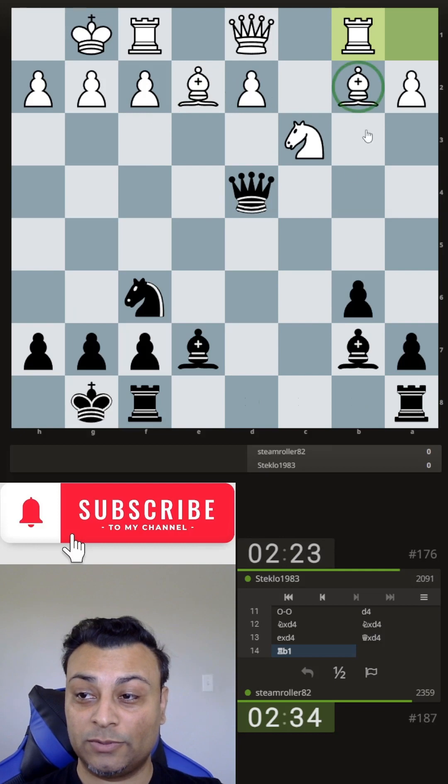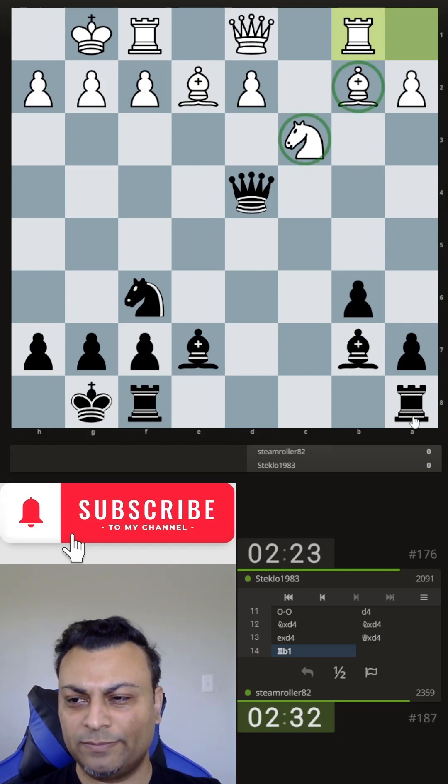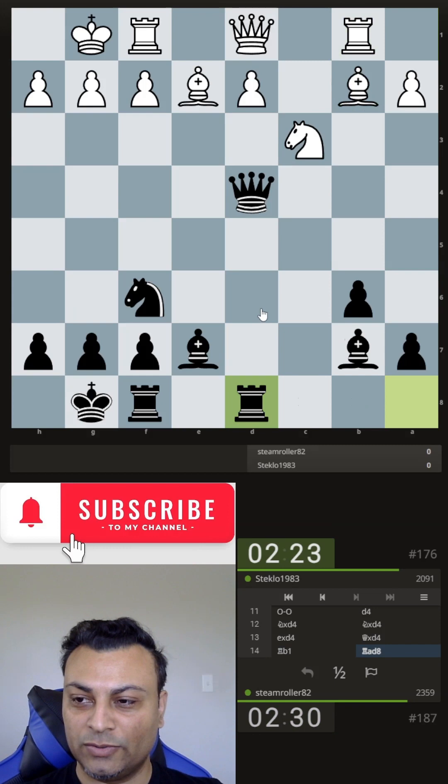Now the bishop is defended so the knight can move somewhere. But where? It's not like the knight has any good discoveries. Nb5 — take the a7 pawn. I don't think he wants that a7 pawn. Besides Nb5, I think I can just take d2.